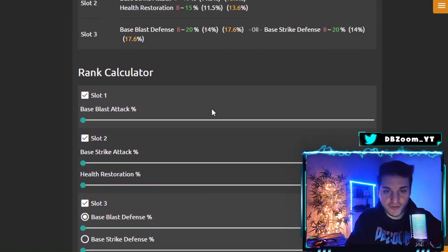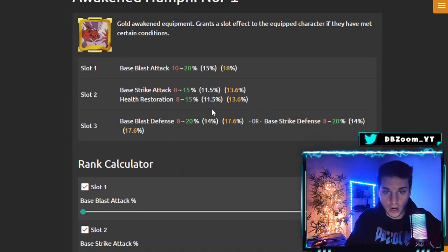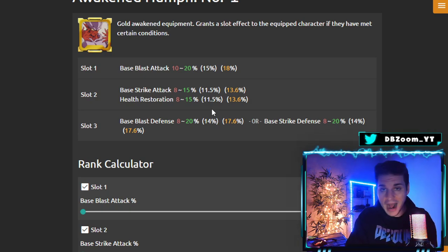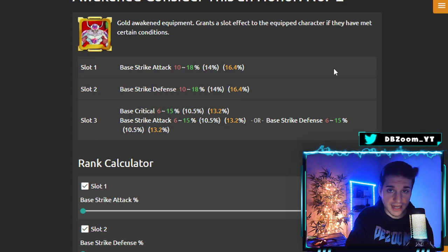The next equipment is for Transforming Warriors — Cooler qualifies since he falls under both Transforming Warriors and Sagas from the Movies. If you want to farm awakened equipment, just go to your game, click 'how to farm,' and it'll walk you through it. First slot gives 20% base blast attack, second slot gives more health restoration. I have a feeling Cooler is going to be very strong since he falls under Sagas from the Movies — likely preparing for the Dragon Ball Super Superheroes collaboration with Orange Piccolo and Beast Gohan. Third slot lets you pick base blast defense or base strike defense up to 20% each.